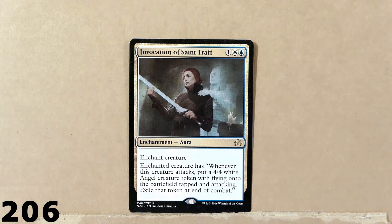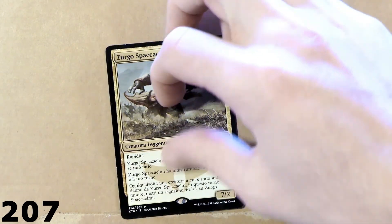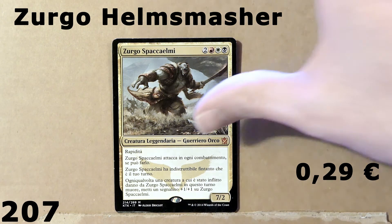Here we've got Invocation of Saint Traft. I just want to say that there's a card that has just come out from the newest set — Crimson Vow or Midnight Hunt — which is just like this card here: same effect, also an enchantment. Again, I don't really understand why Wizards of the Coast keep putting out cards that have already come out with the same effect and the same theme and illustration. This card is pretty cool — very powerful. Here we've got this other very powerful legendary creature: Zurgo Helmsmasher. This is a very nice commander for one of my future decks.